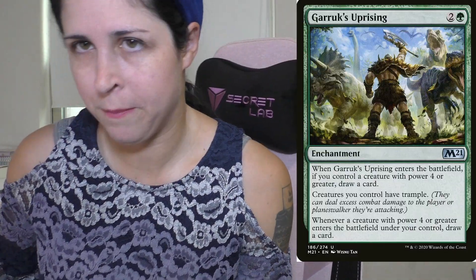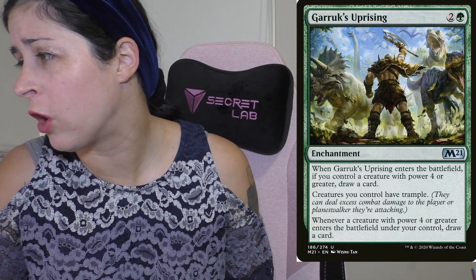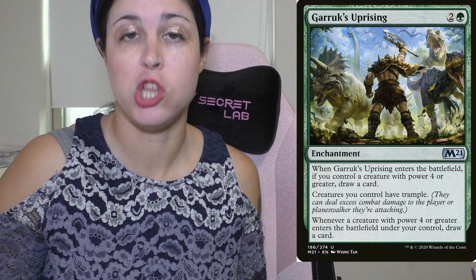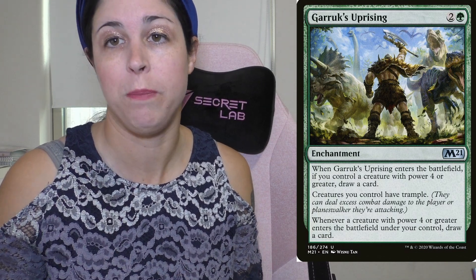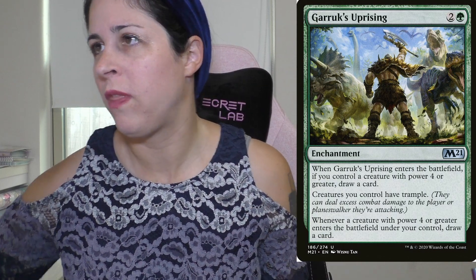Speaking of drawing cards, the next card is Garruk's Uprising. It's kind of similar to Guardian Project. When it enters the battlefield, if you control a creature with power four or greater, you get to draw a card — which I really enjoy, because if you're playing a deck with bigger creatures, you just get to draw a card as soon as this enters. Then it says creatures you control have trample, which is nice. And whenever a creature with power four or greater enters the battlefield under your control, you draw a card. I have this card in Omnath because literally everything in my deck lets me draw a card off of this. So this card's great.